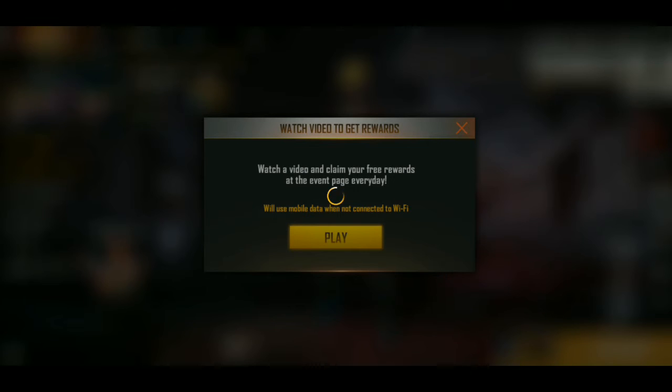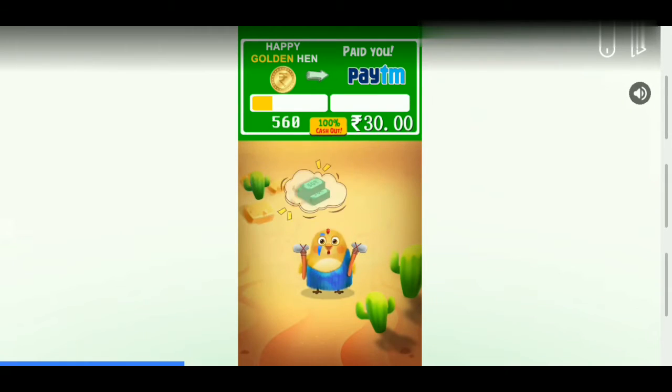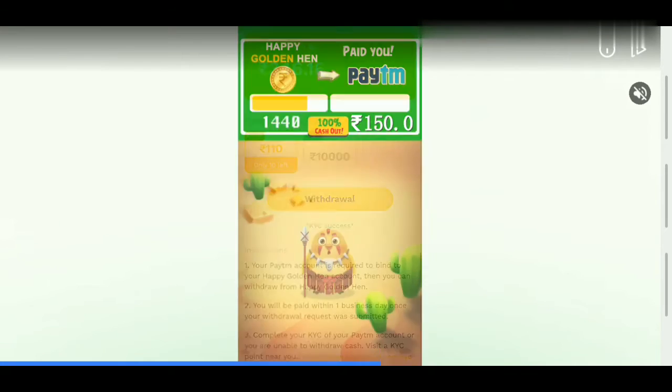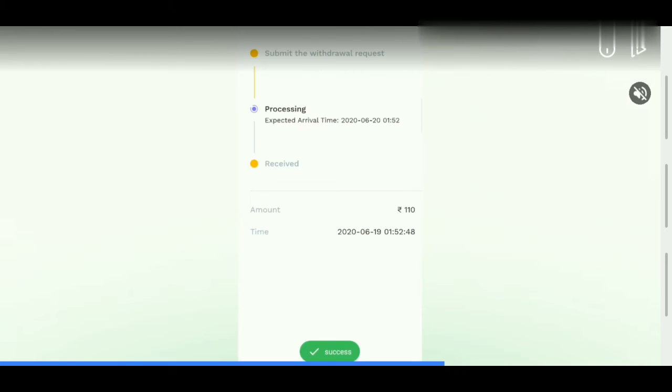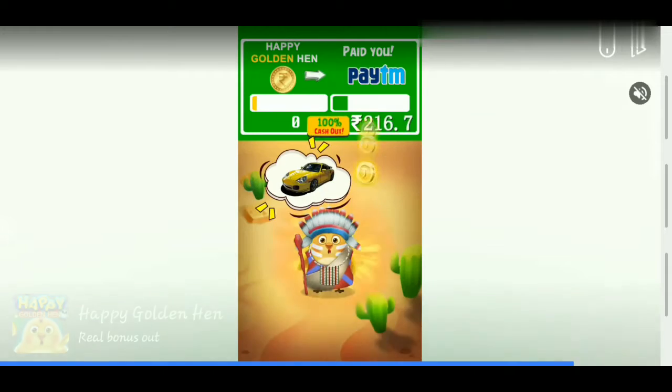Now I will see another video — I will click the play button. Now we have an ad. This is the ad part.